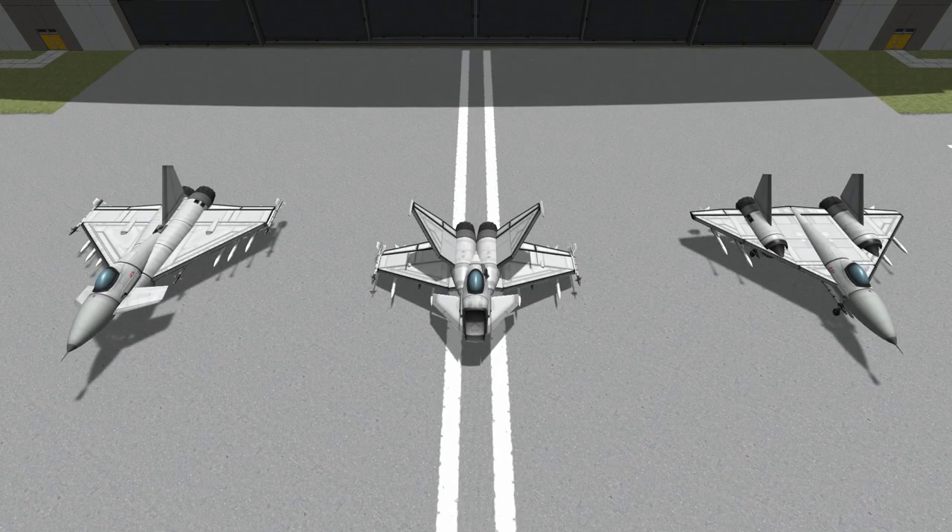Hello everybody, and welcome back to some more Fight A Subscriber, where a subscriber has sent me a craft and I throw it into the lion's den of my own fighters, which you can see here. This is the last of the individual heats. By the end of today, we will know the name of the fourth craft to join us in this season's final, which will either be Junamouse's Liberator Mark VI or today's competitor. Poor old Junamouse — he's been living in tortured suspense for quite a while now, bless him.